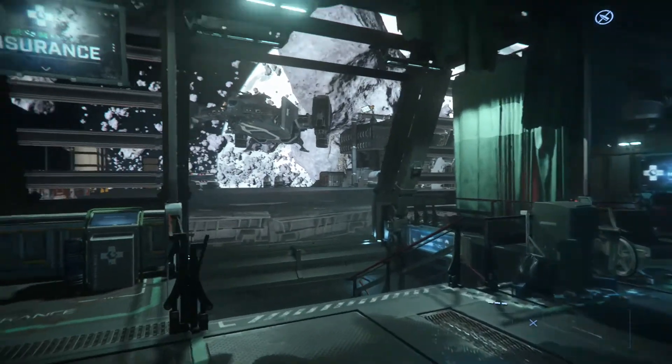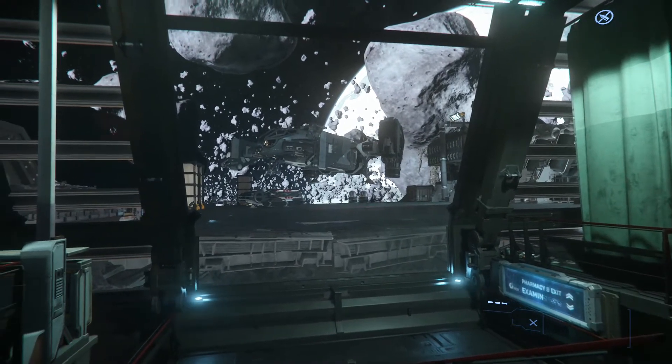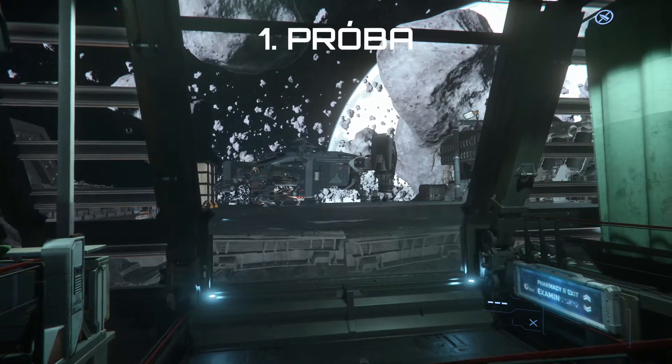Itt a korábban látott üvegablak belülről, a szép kis aurórával, ami mellé egy kezdőpilóta próbál leszállni egy Cutlass Black-kel. Ez egy nagyméretű leszállóhely, úgyhogy nem igazán értem, hogy ez miért megy ilyen nehezen.